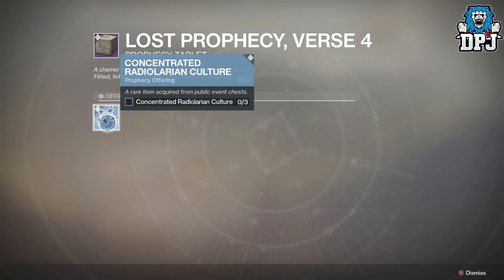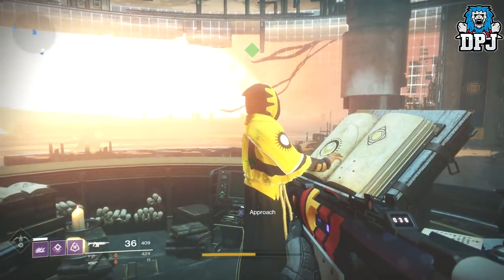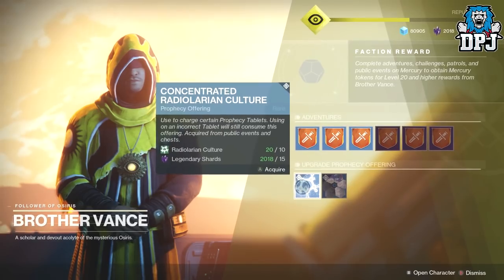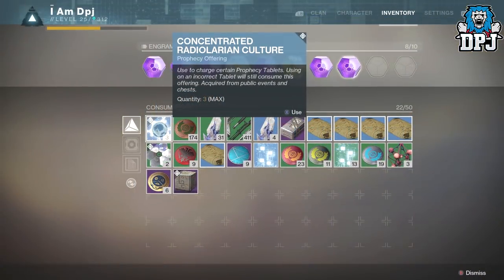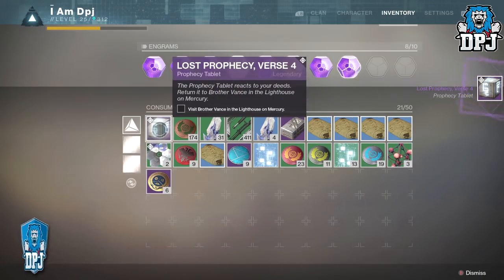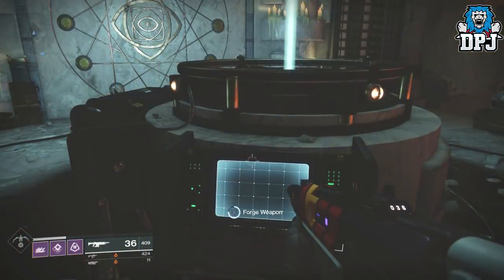Upon selecting Verse Four, the requirements to forge it are basically the same as Verse One, except you need three times as much — you need three concentrated radio layering cultures. So you need to go farm chests. I've posted a great farming spot and a faster method linked in the video description. Once you have the three concentrated versions — whether farmed or from lucky drops — go back to Vance, spending 45 shards and 30 radio layering cultures if you didn't get concentrated drops. Trade them to Vance for the three concentrated versions, activate them in your inventory, then head back to Vance to fulfill the verse.